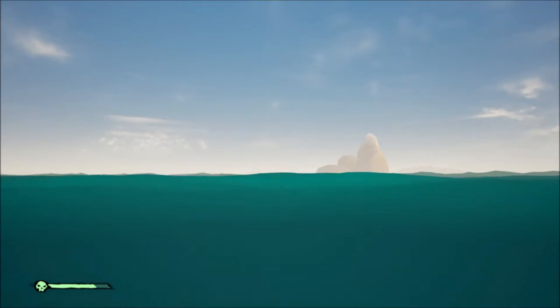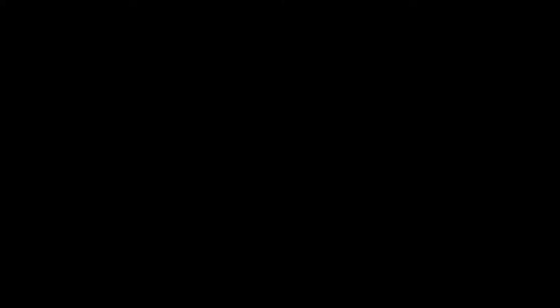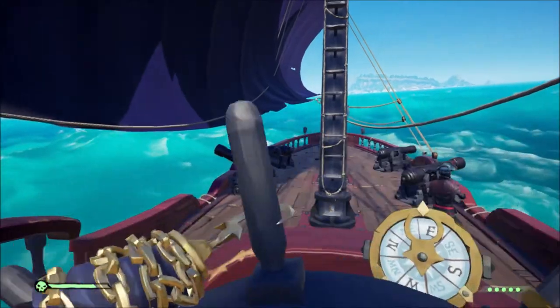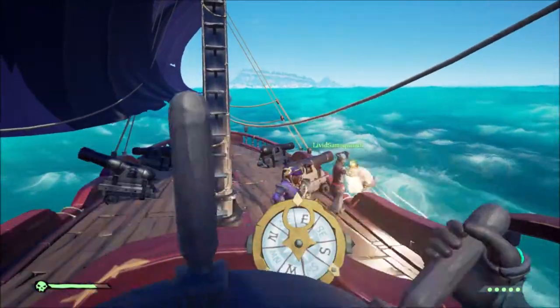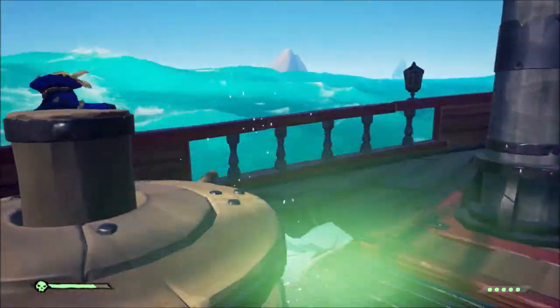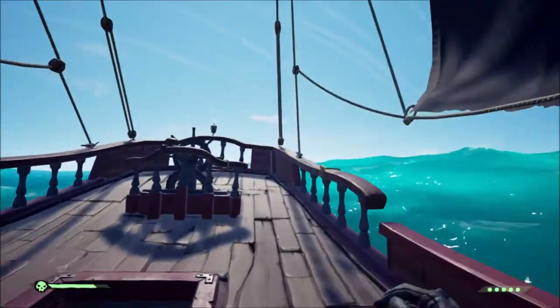Coming up here, as you can see we're pursuing another vessel, so you always want to be watching your ladders and protecting your anchor when you're pursuing an enemy vessel. As demonstrated here, this guy tried to board us and drop our anchor. Because we were watching we were able to quickly take care of him and save our anchor from dropping. This is all very important when pursuing an enemy vessel.